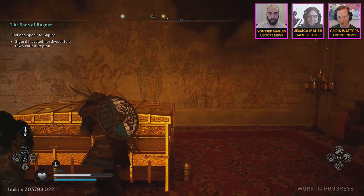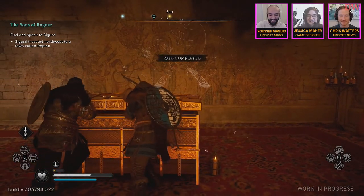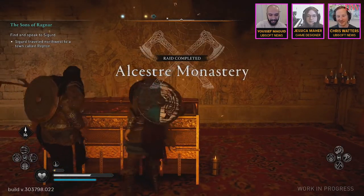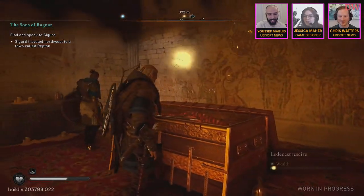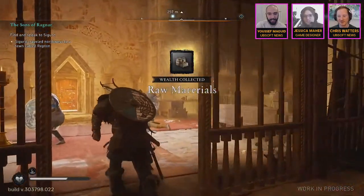And now it's time to loot. That's part of the whole deal with a raid, right? You got to get the boot — that's why you're here. Bring it back to the settlement, build some new things. Perhaps a tattoo shop or something to enhance your character or change its appearance.